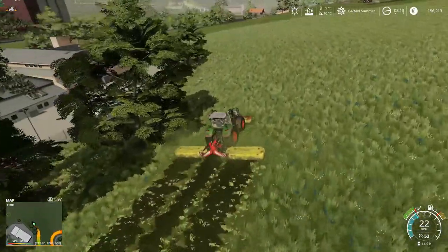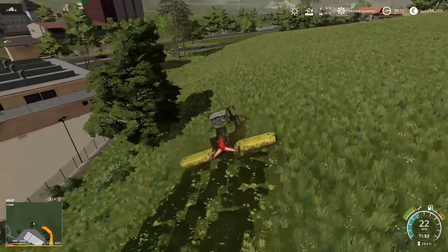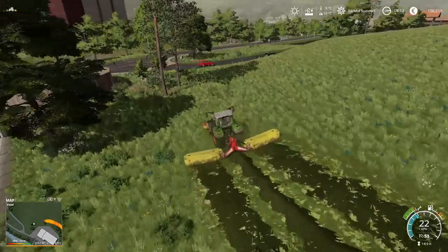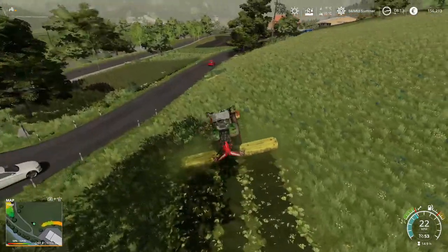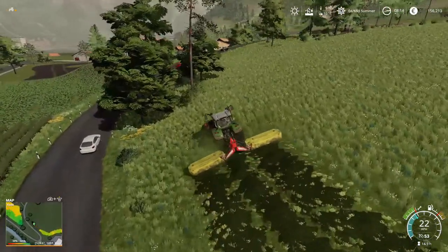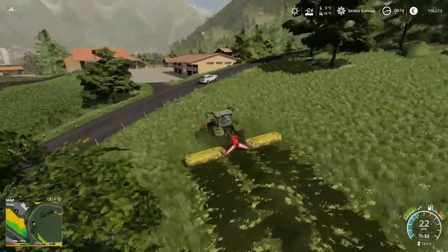As we make our way round this field, we'll get as much cut as possible. If worse comes to the worst and we can't do that, I'll probably collect this up and put it into the silage pit, into the bunkers — make more silage. But I really do need to get some hay bales made if we want to make total mixed ration. I'd also like to get sheep, so we definitely need hay for them later in the year. I'm getting quite low on fuel in this tractor, actually — maybe I'll have to fill up at some point.